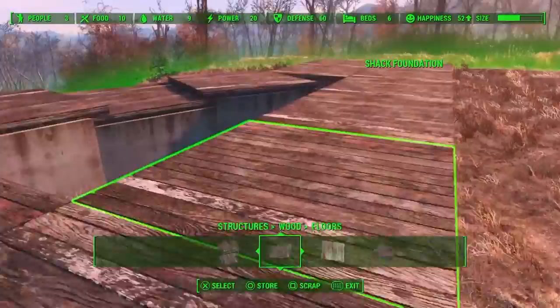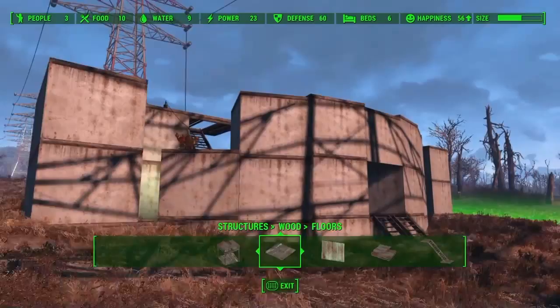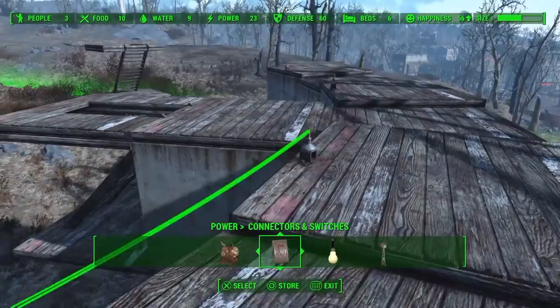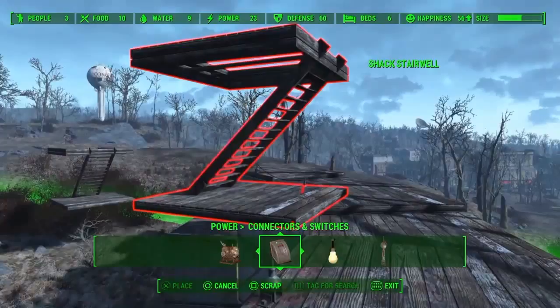I'll go ahead and take the stairwells and stack this up a couple more levels just so we can take a step back and see how it looks. But before we build this up too high I want to take you back up top so I can show you how I'm doing my electric. I'm actually connecting all the wires and the connectors as I build. That way as I drop concrete down on top of them everything gets hidden and I don't have wires and connectors and all kinds of things dangling around in my hallways.